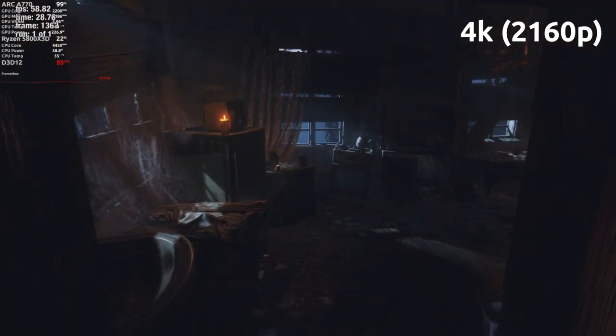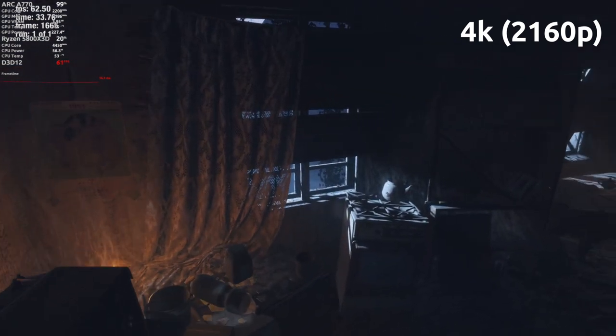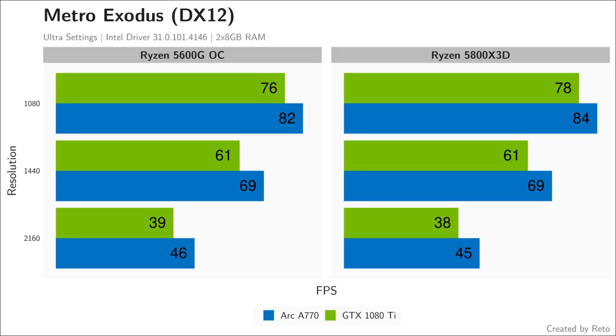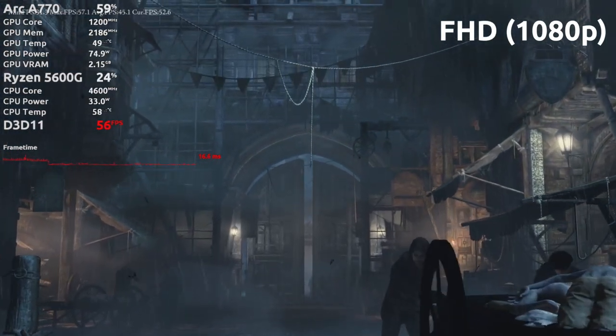In Metro Exodus, a well-optimized DX12 game, the CPU doesn't make a difference and the A770 claims its first victory across the board, beating the 1080 Ti at 1080p, 1440p, and 4K. The performance hit from 1080p to 1440p is relatively tiny.